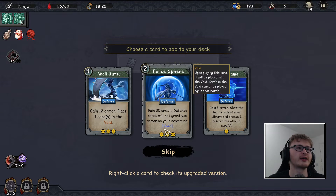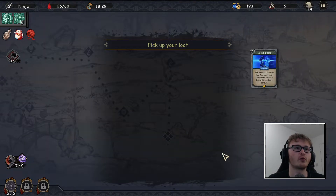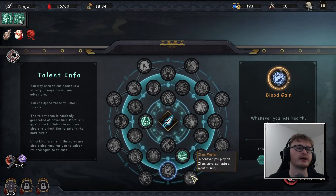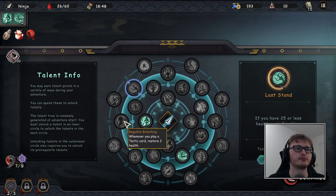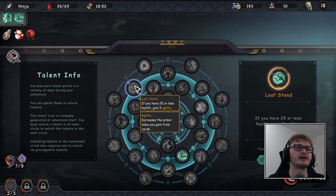We've got 'gain 12 armor,' 'gain 30 armor,' or another Mind Game. I feel like we don't have quite enough discards or cards that benefit from being discarded. We've got plenty of talent points — I should really buy something here. Looking at discard-based talents: 'at the start of turn, gain a reflect — when attacked take no damage and instead reflect equal damage back to the attacker.' That seems good as it gives breathing room on the first turn.